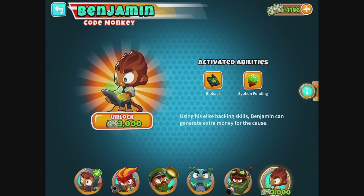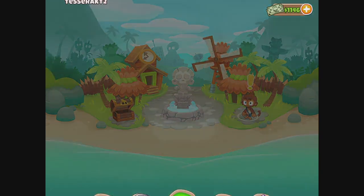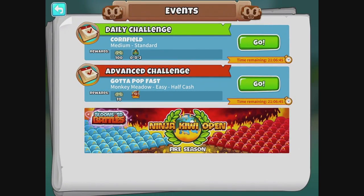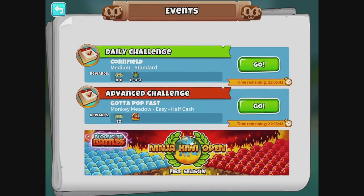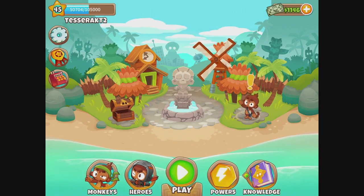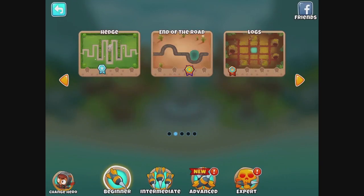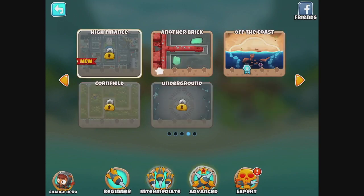So we'll try to get some monkey money for Benjamin. What is the best way of generating money quickly? Probably doing mediums. Neither of these challenges seem to get as much money, so we're not going to do that. What else can we do for cash? Maybe we got some new advanced stuff — high finance, huh? Let's check it out.